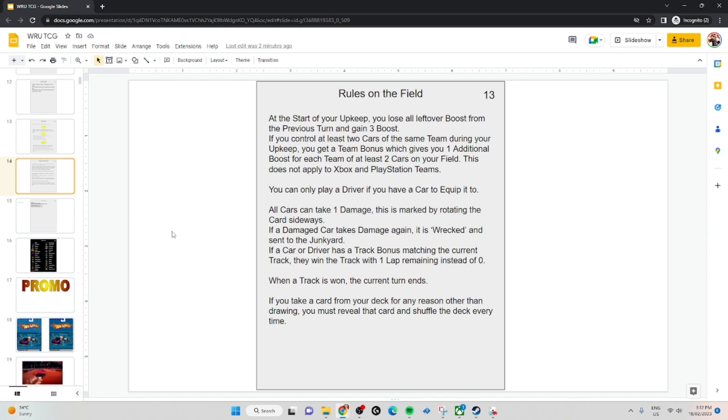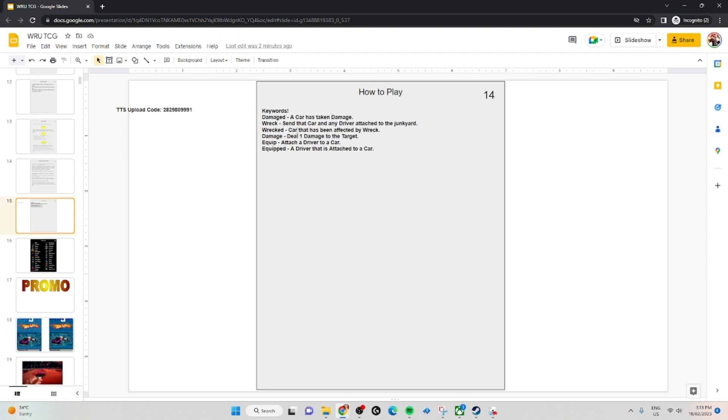If you take a card from your deck for any reason other than drawing, you must reveal that card and shuffle the deck every time. This is a rule in most card games — if a card says search for an action card, you have to prove to your opponent it's an action, and you have to shuffle because otherwise you've seen your whole deck. We've got some keywords and will be adding more keywords in the future.